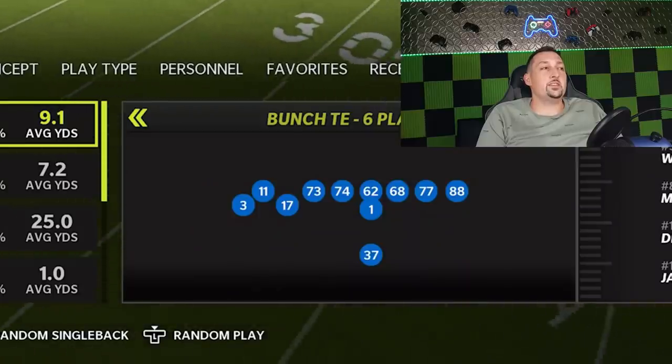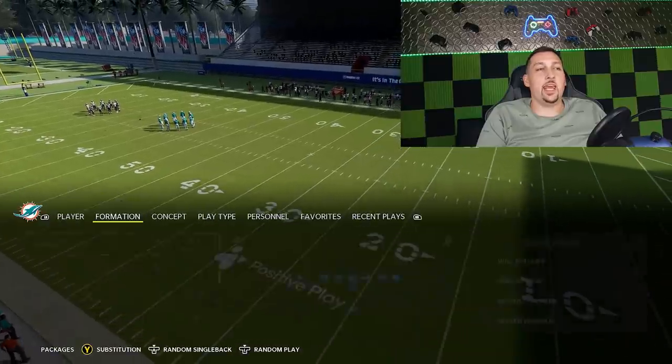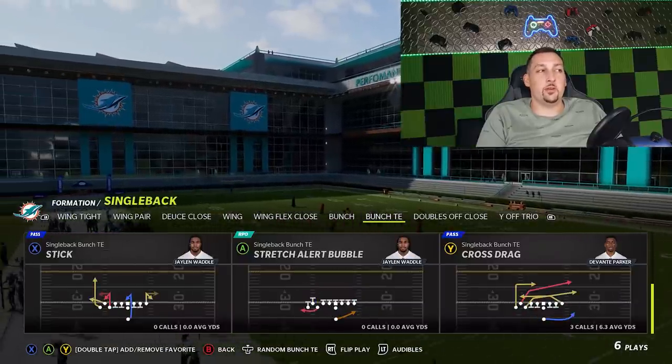It's a brand new play from a brand new formation. It's going to look pretty familiar if you ran the Saints last year or if you ran my pistol playbook last year. The entire Pistol Bunch TE, which is one of my favorite formations year after year, is gone as far as I know. But I found an amazing replacement — the formation we're going to look at right now is the Single Back Bunch TE. This was not in the game last year, and if you look at some of these plays they should look pretty familiar.